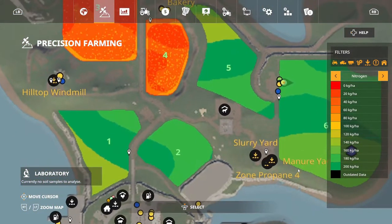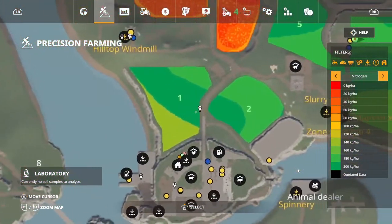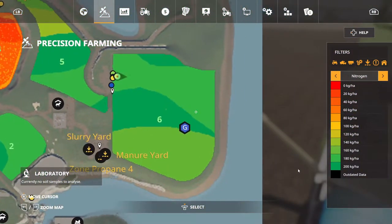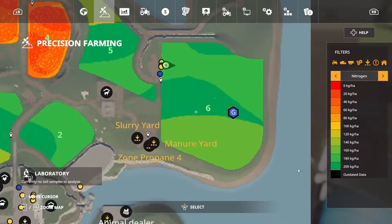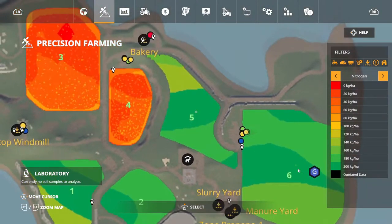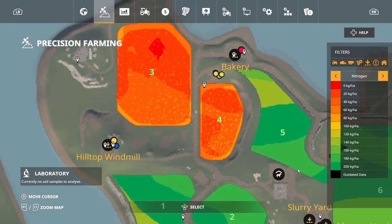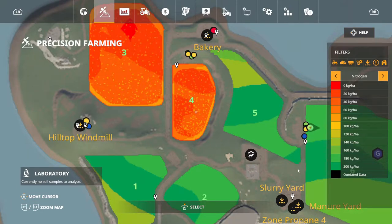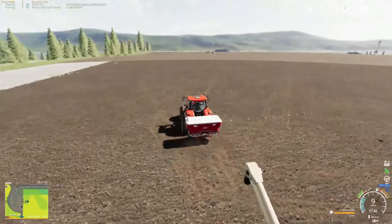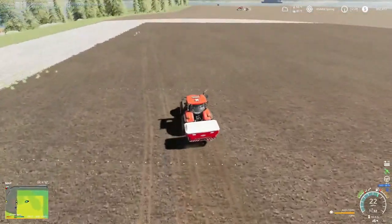That's why I'm not running the big boy yet - the big Case - I'm trying to get the lime caught up so our planter won't get lime all over it. He's about caught up. Looking at the mini map you can tell our balance is getting in the green there, but it just doesn't take very long to run out - 4,000 liters go quick.